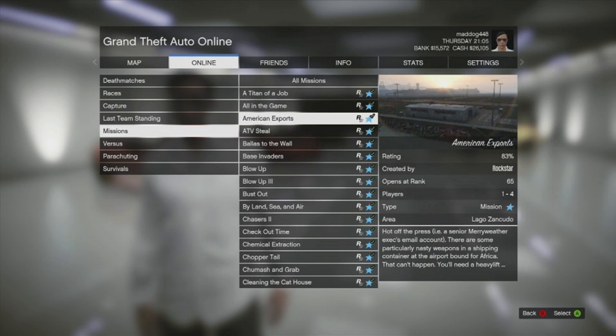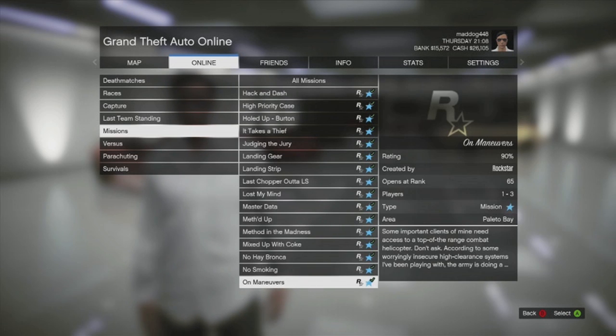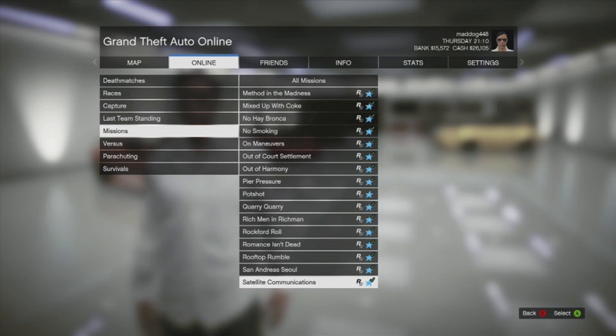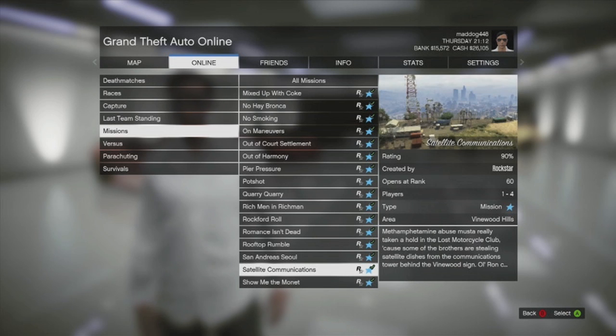Everything you've unlocked will be available right here. You can check what rank a mission opens at — it says 65 for this one. The checkmark next to it means you've already played it. The mission this viewer asked for, Satellite Communications, is right there — level 60, Vinewood Hills. You don't have to call Ron or keep calling contacts to find it.